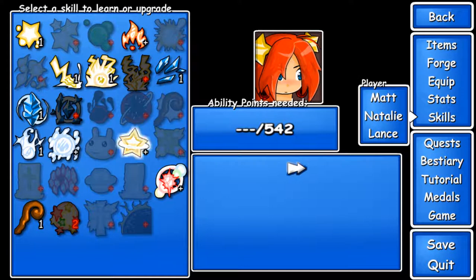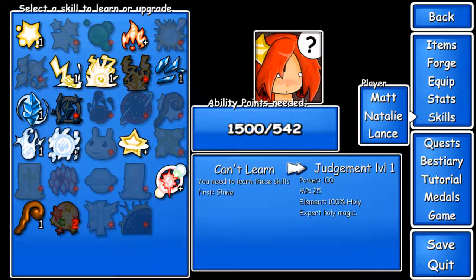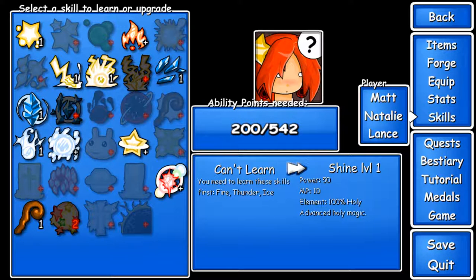I shouldn't have had to think about it. Let's check out the skill for Natalie. Needs shine, needs fire, thunder... Ow. There we go. He now knows dark magic, which is incredibly helpful. More elements we can cover, the better.